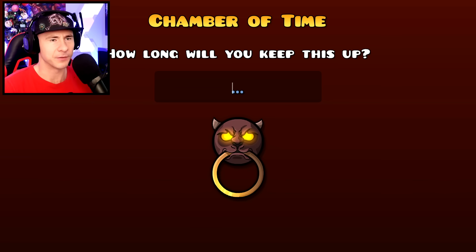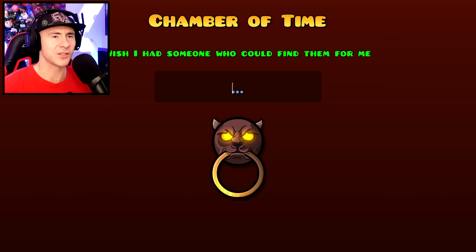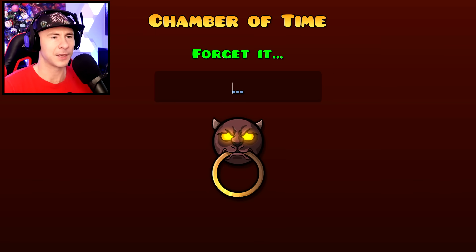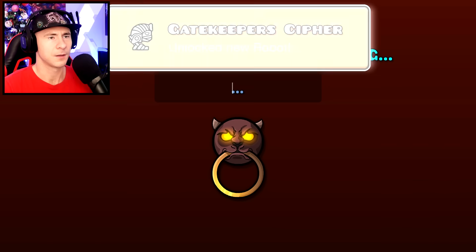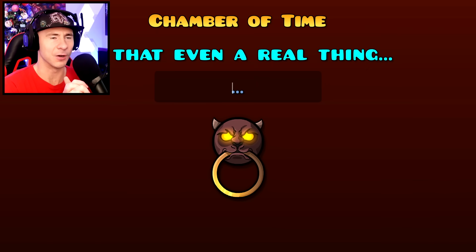There's one more code in the Chamber of Time. The hint: 'Good levels are hard to find, sometimes wish I had someone who could find them for me.' The code is 'Give Me Helper' and you unlock the 'Gatekeeper Cipher' icon. That's the last secret code.